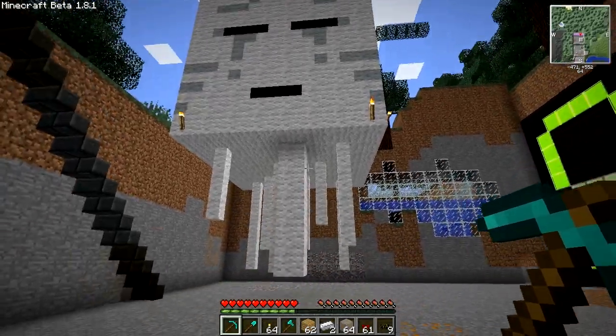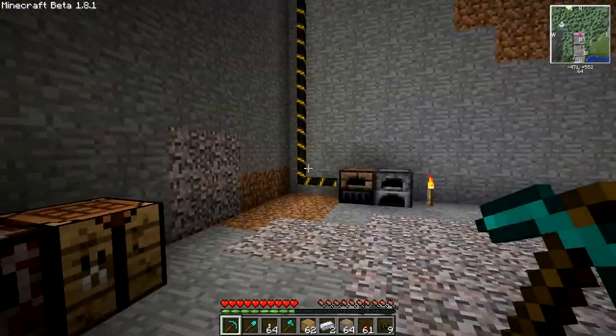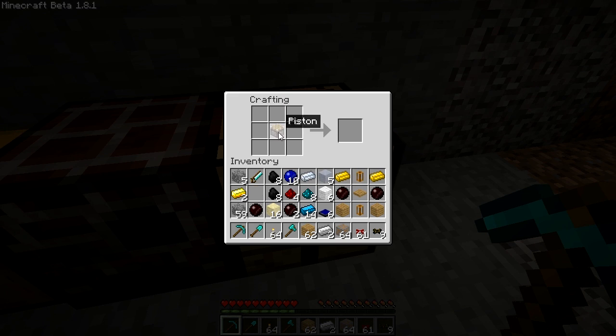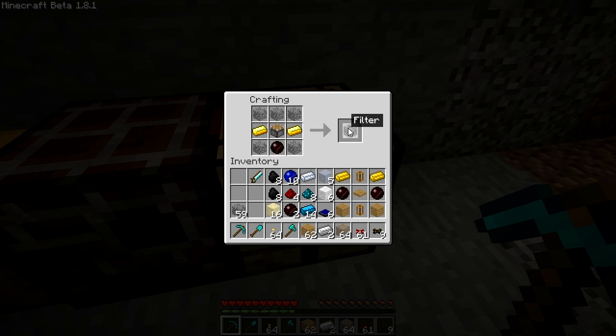There are a bunch of new cutting recipes — I'll show you those at the end. Let's start with a change of recipe. The filter I showed you last time is usually crafted the old way, but that won't work anymore. Instead of redstone, you'll now have to use a red-doped wafer — I'll explain how to make those later. This will now give the filter. All the new recipes are also in the recipe list I created; I'll put a link in the description as usual.